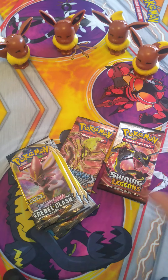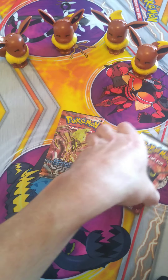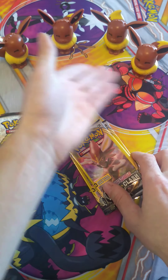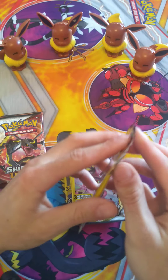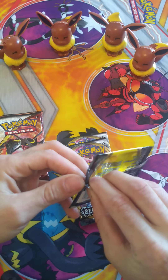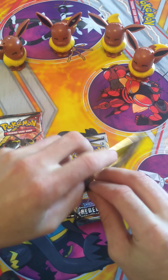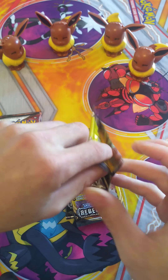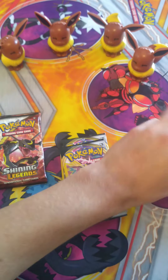Alright guys, so let's get these started here. We've got our Rebel Clash, Steam Siege, and Shining Legends. We've got, of course, our Eevee Squad here joining us today, bringing us good luck. We're always going to include our Pokemon when we do openings — whether it be just a Pikachu plushie or our Eevee Squad, or Squirtle, Psyduck, whoever we've got on deck for the day. So let's get into these packs here.